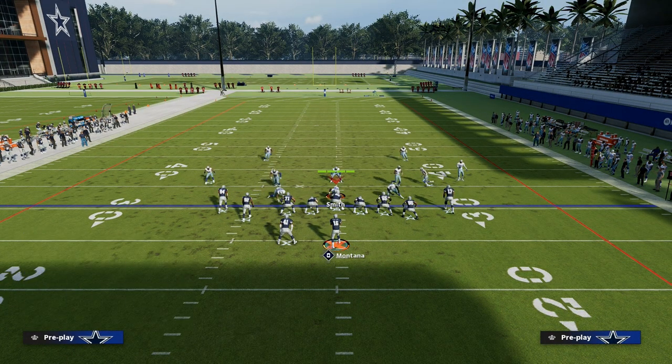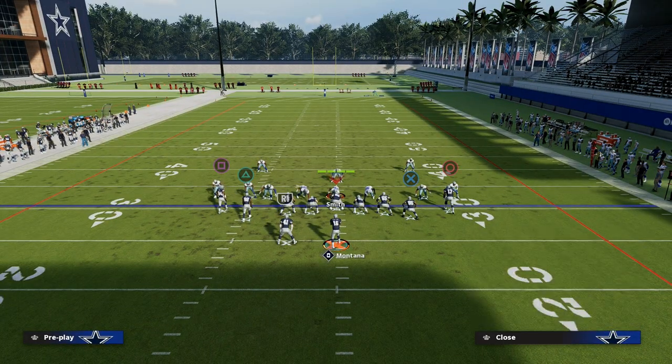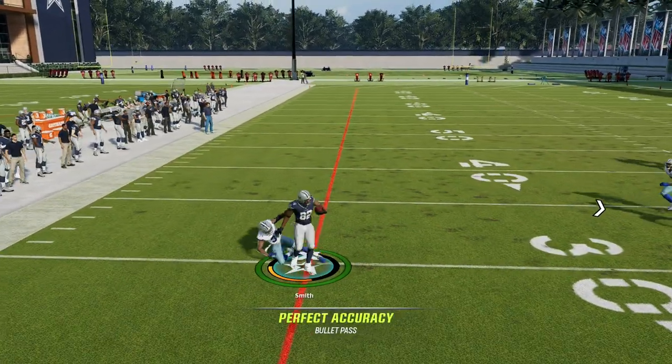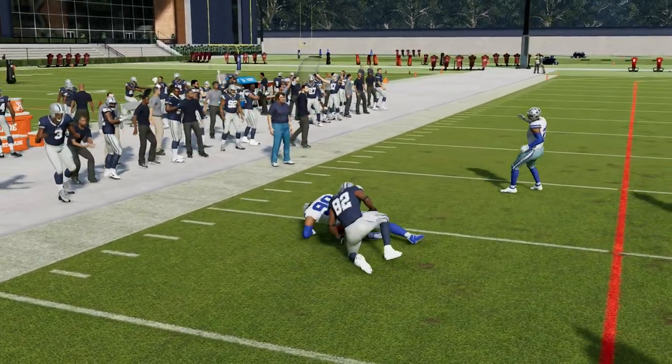If the opponent sends heavy pressure with press coverage — which was very popular in Madden 23 — you can quick-throw these wheels as they function as flat routes that turn into wheel routes.